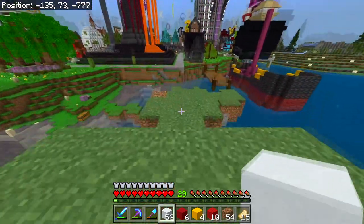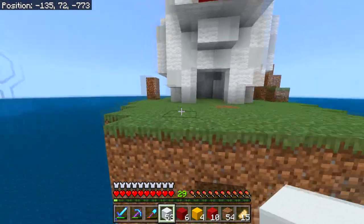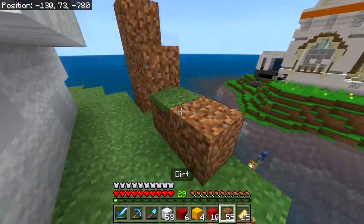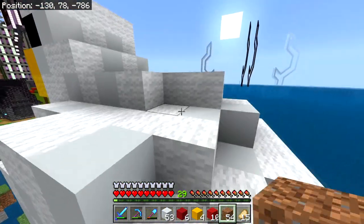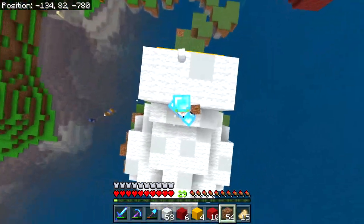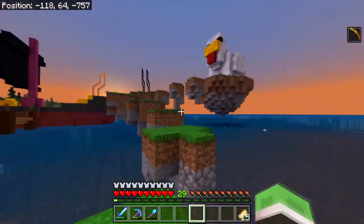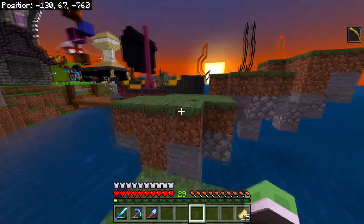I think I'm done with the outside of the store. I just need to move out all the dirt I placed — there are also some blocks loose on the top. That actually looks pretty cool. All I need to do now is build the interior, which is pretty simple, and then sort out the doors. I'm going to keep the doors right here with metal pressure plates.